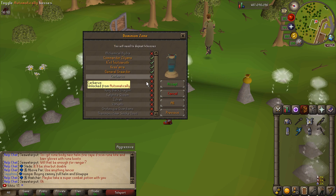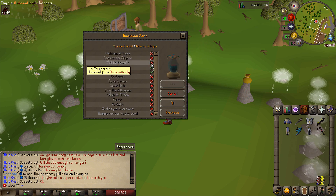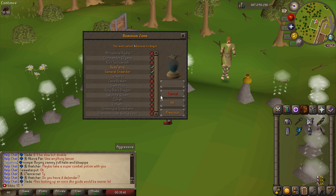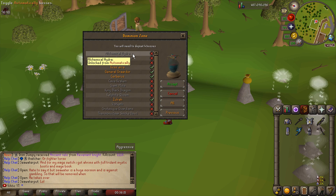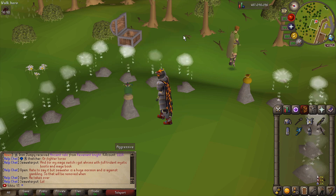You'll be able to get a full inventory of supplies every single time you go in. You can select all four God Wars bosses and fight them in a row, but Zilyana and Kril aren't as good money makers. Graardor drops Bandos, Kree'arra drops Armadyl — both really good and expensive. We need four minimum bosses so I'd also choose Cerberus and Zulrah.